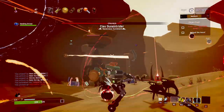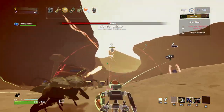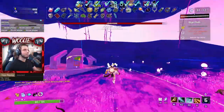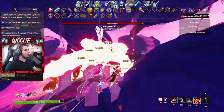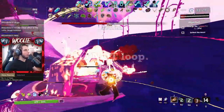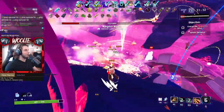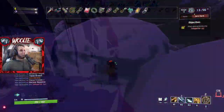Now that you know exactly what each Eclipse modifier does, let's talk about the approach you should take to have the greatest odds of tackling Eclipse difficulty as a whole. Everything in this video is catered towards Eclipse 8 specifically, as you'll be under the effects of all modifiers simultaneously. First and foremost, Eclipse runs should be done at stage 6. Period. End of story. Your sole goal is to win a run, which is only done by killing Mithrix, so you need to go straight to Mithrix upon completing the teleporter on stage 5.